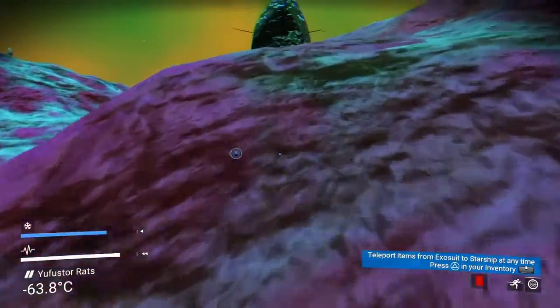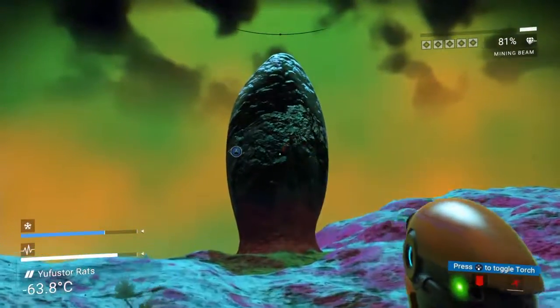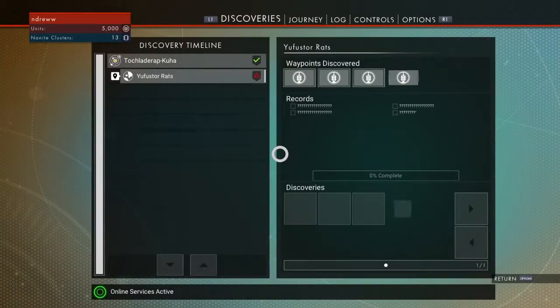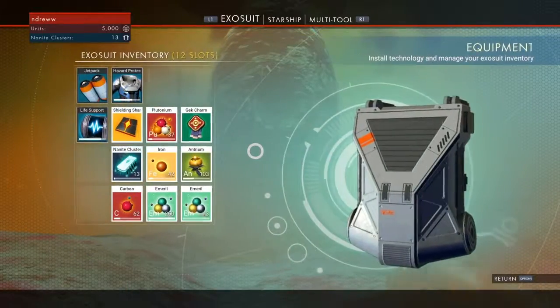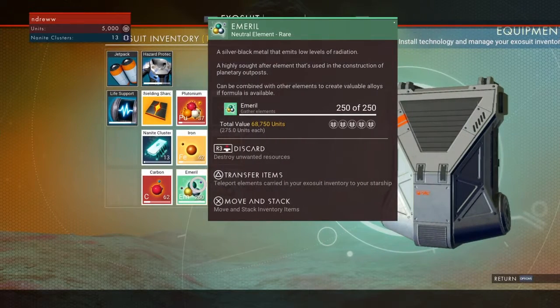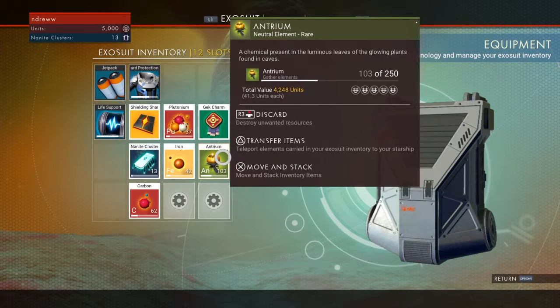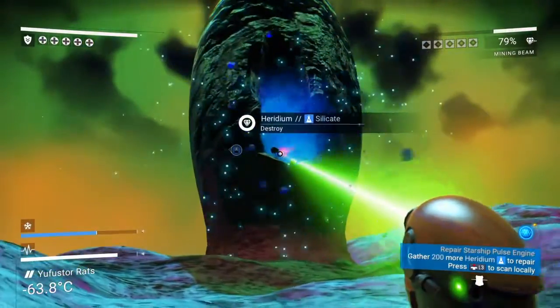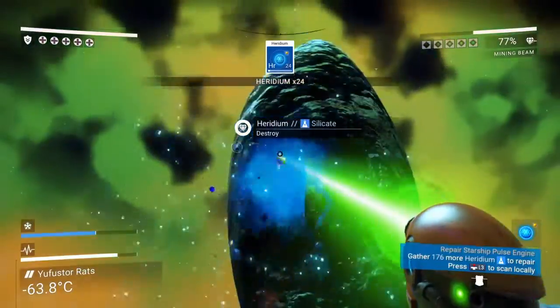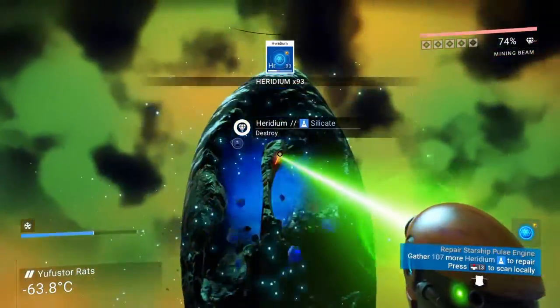This rock up here should be heridium, which you need to get the starship going. I haven't found zinc yet — I know it's a plant. Let's transfer some items back to the starship since it's empty and I have room. I've got a ton of emerald; that'll sell a lot. That last item was like nanotech — it's used for blueprints, so it looks like you have to buy blueprints to build the new ships and everything now in the game.